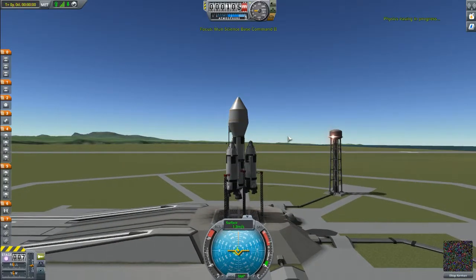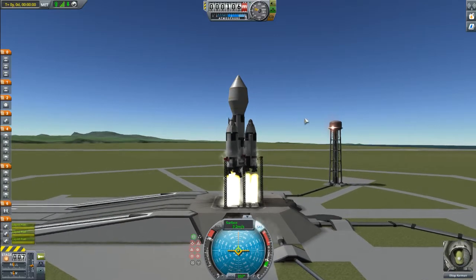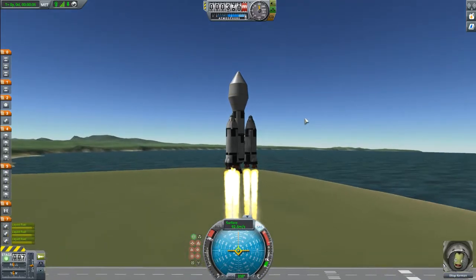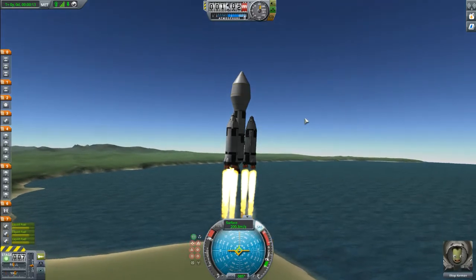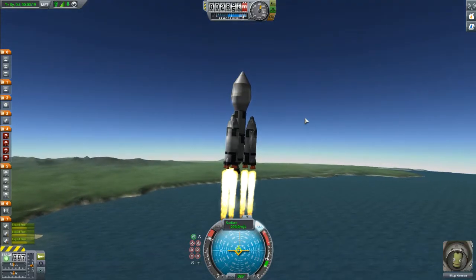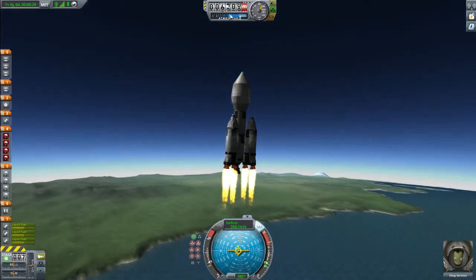I thought it was a fun little challenge to try to come up with the reusable first stage, basically. I imagine you could probably do this with some bigger rockets as well. So at 100, I pitch 10 degrees to the east to do a gravity assist, and around 300 I start to tune it down a little like they say in the tutorial, until we get to 20,000.